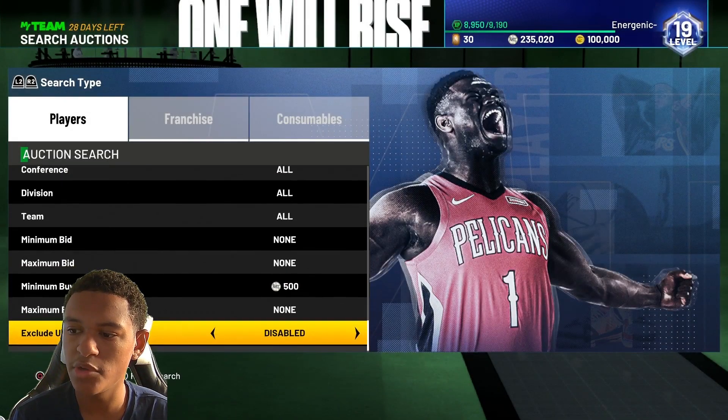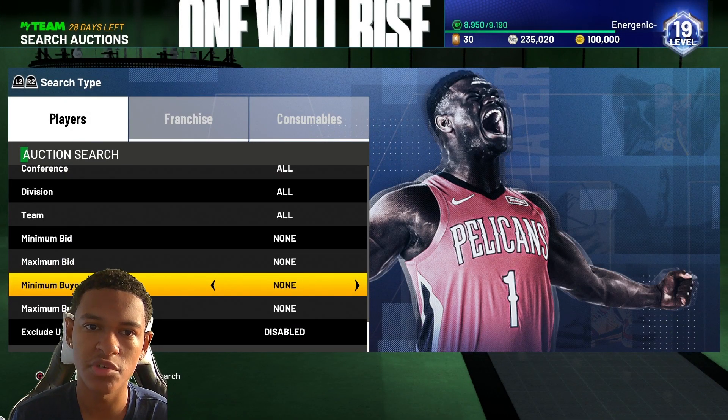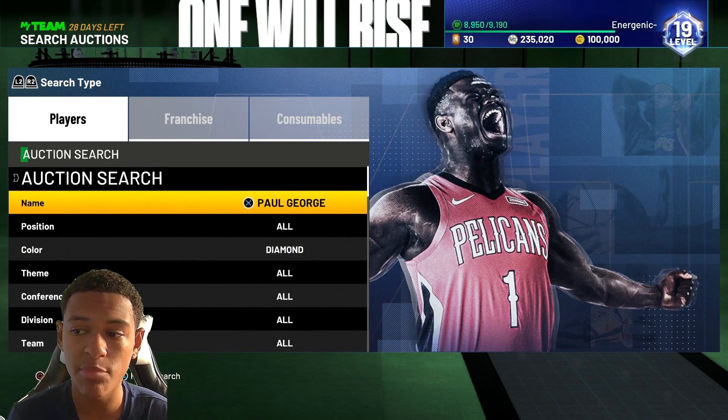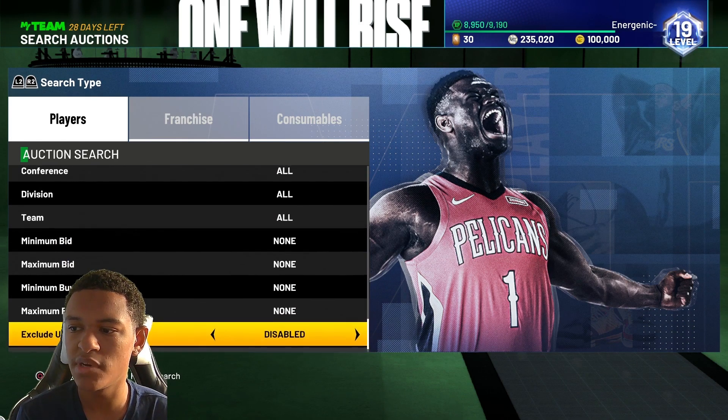If Paul George drops below 100k, snipe him on the same combined filter I showed earlier with Alonzo Mourning, unless you specifically want to snipe Paul George alone — in that case set up a separate filter for him.